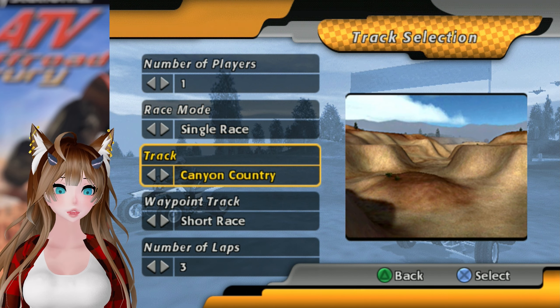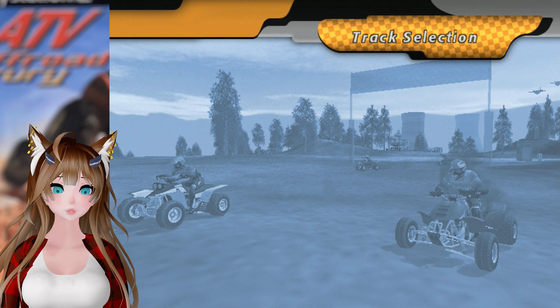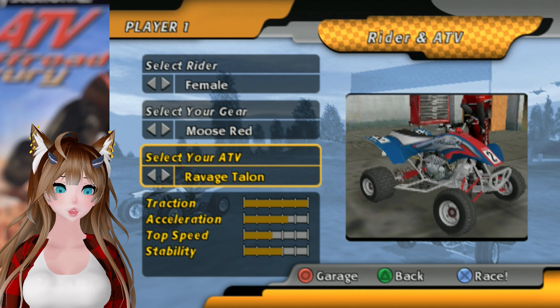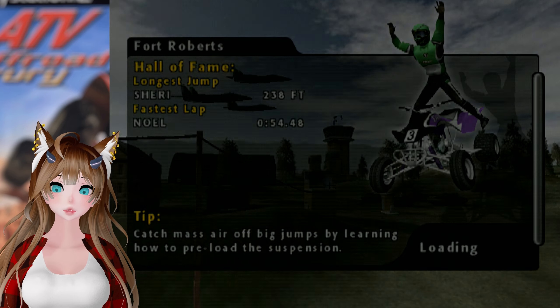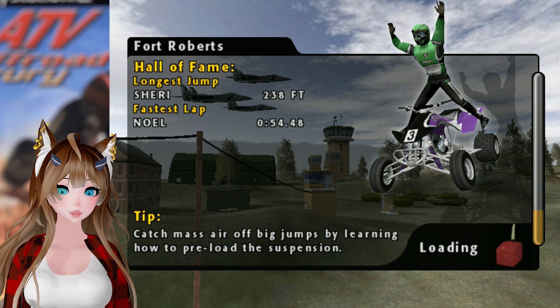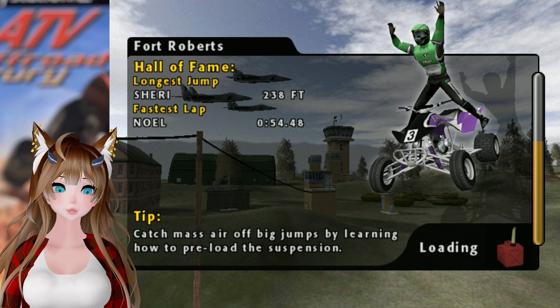Now we will go back and do the medium race for three laps. We'll do the Ravage Hawk this time and see how it goes — use some different four-wheelers for once. Because I used the Banshee throughout the career and didn't get to change it at all. Now I guess we get to actually use a little bit more of the game's content.